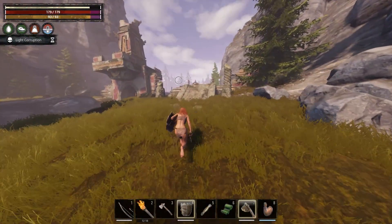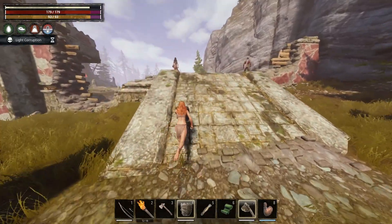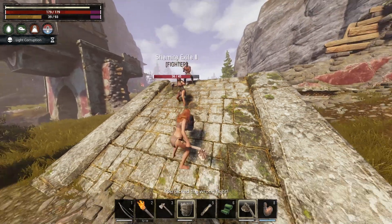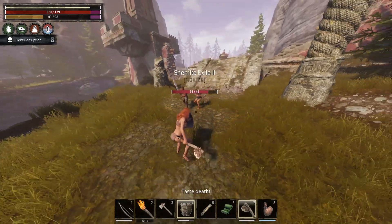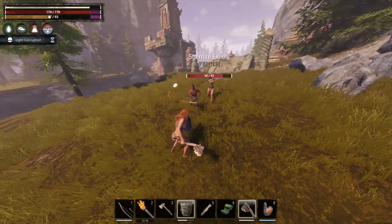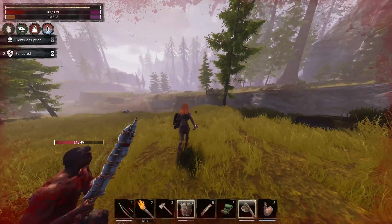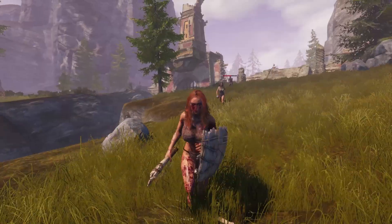I decided to try out the axe and shield combo, which is a favorite of many. Watch the stamina bar — it does not go down, it actually regenerates while you're still in block. This is what I'd suggest, especially for people who are not armored. But you have to have enough stamina to run in case you get surrounded, so keep your stamina in mind.